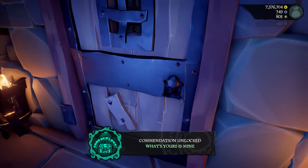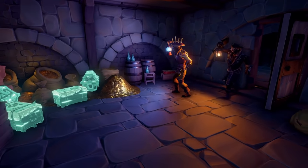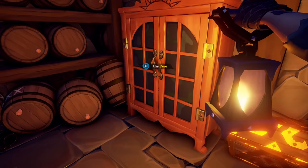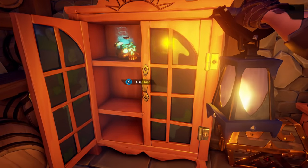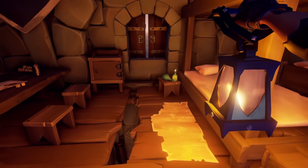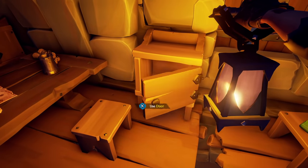These phantoms also seem to have treasure hidden throughout the fort so make sure to search through the crates, cupboards, drawers, and whatever else opens as you discover some secret stashes and maybe even find a hidden key to the locked storage room on top of the fort. This key is fairly easy to find and in the storage room you can find even more treasure.